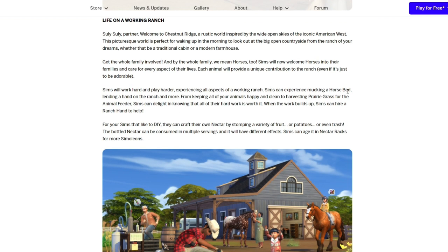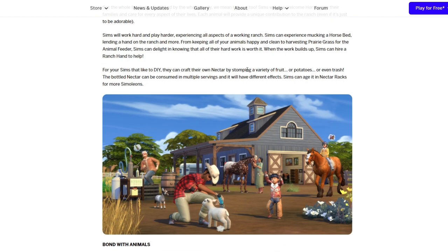It says here that each animal will provide a unique contribution to the ranch, even if it's just to be adorable. Sims can experience mucking a horse bed, lending a hand on the ranch, and more. I'm very excited for the ranch hands. It's talking about harvesting prairie grass or the animal feeder, and when the work builds up, Sims can hire a ranch hand to help. Then it mentions nectar making — Sims can stomp on a variety of fruit, potatoes, or even trash. So it's going to be bottled, consumed in multiple servings, and will have different effects. We can also age it in nectar racks for more simoleons — so we can age it like wine!